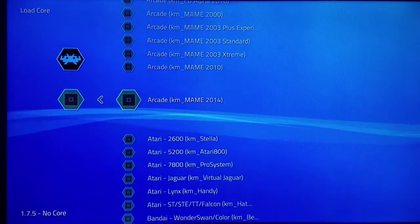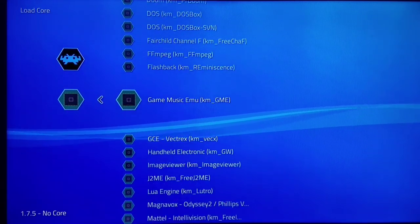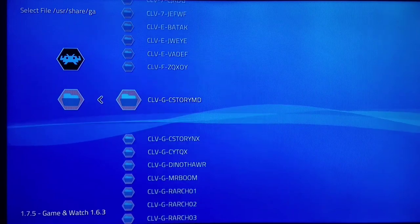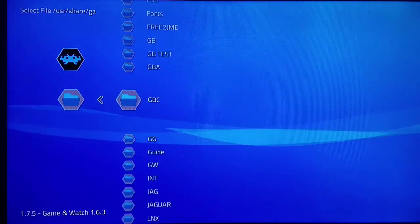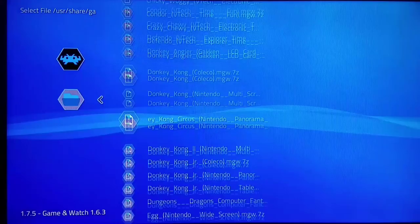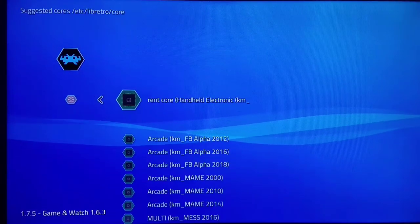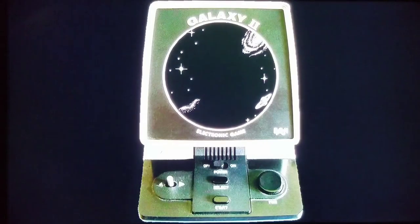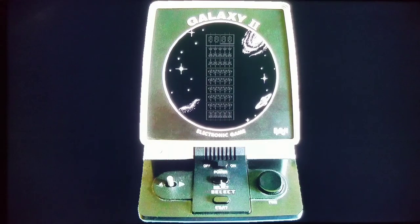I'm gonna go to the low core and load this incredibly awesome Game & Watch core which I've showcased in a few videos before. We'll load this game called Galaxy 2 by Epic. A lot of things that would pull this off back then would have drained the batteries very very fast - within mere minutes. But they used reflective technology to be able to pull this off. I'm using the select button to switch between the console controls. I'm gonna power it on and start the game.